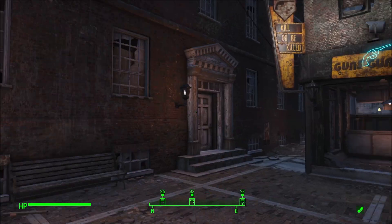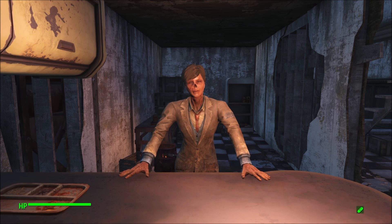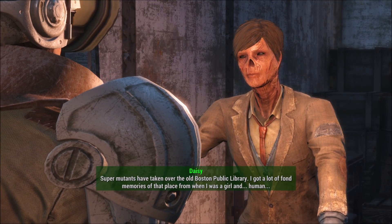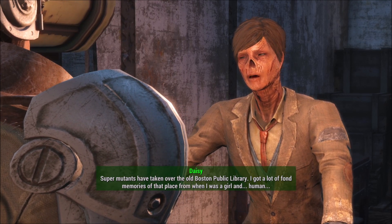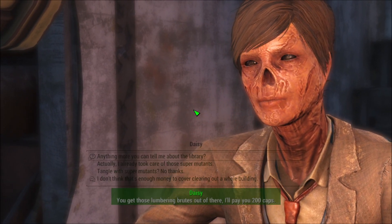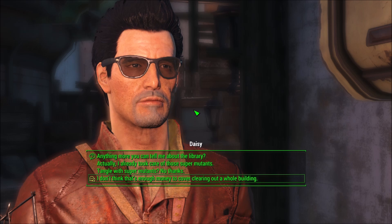Here we are back at Good Neighbor. Before I forget, I think there were some possible jobs we can get. Got any work? Super Mutants have taken over the old Boston Public Library. Oh, we were there. I got a lot of fond memories of that place from when I was a girl and human. You get those lumbering brutes out of there, I'll pay you 200 caps. Let's change into our charisma outfit and see if we can get some more caps out of here.